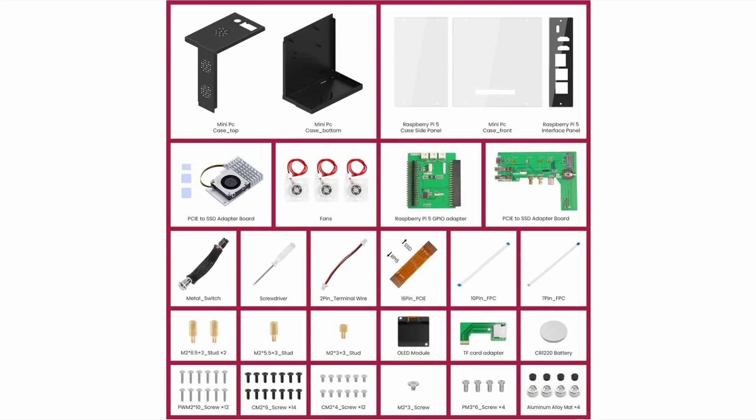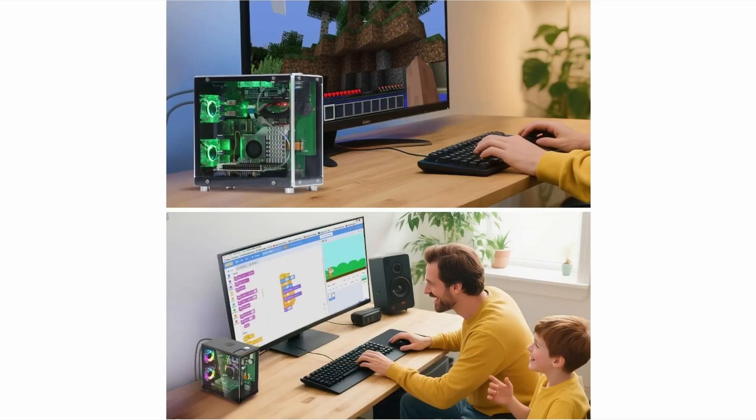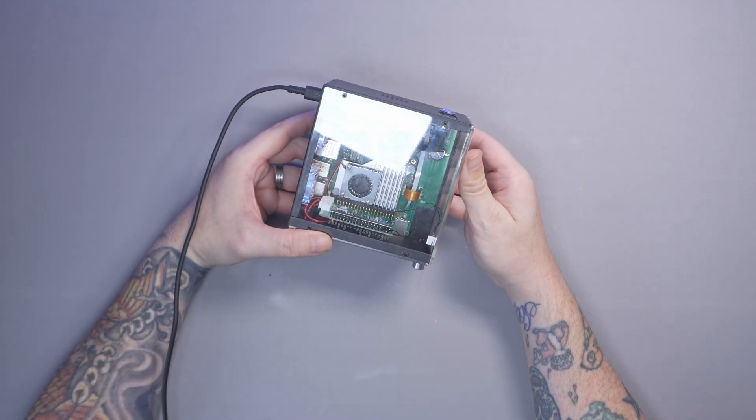This is how it comes — it's a kit. You get the side panels, acrylic panels, fan and heat sink, three fans for cooling the whole case, all the cables, the daughter boards, standoffs, a CR1220 battery, a TF card reader extension, and an OLED screen. You get everything in this kit for $39.90. I'll stick a link in the description below — this isn't sponsored or an affiliate — they just gave me one for free, and I'll also put a link to the Raspberry Pi 5.